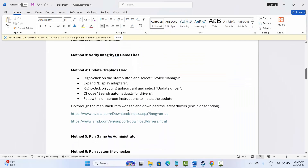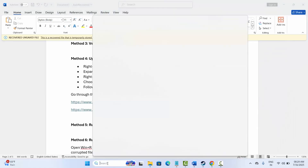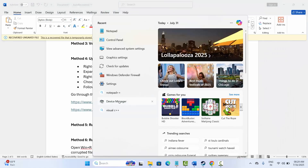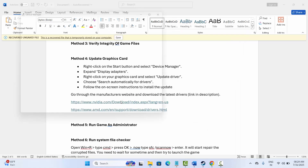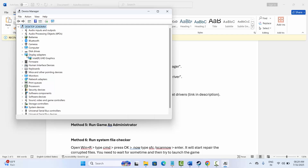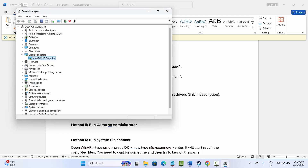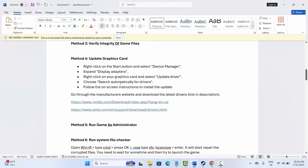The next solution is to update your graphics card. For that, go to the search bar, look for Device Manager, go to Display Adapters and expand it, right click on the graphics card, click on Update Driver and select Search Automatically for Drivers. This will search for the best drivers for your PC. Alternatively, I have provided a link in the description — simply go through it and download the latest drivers for your PC.